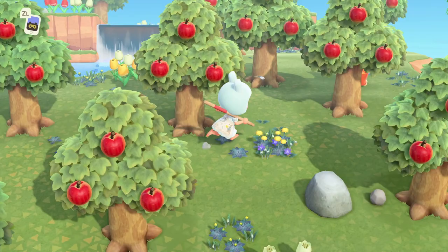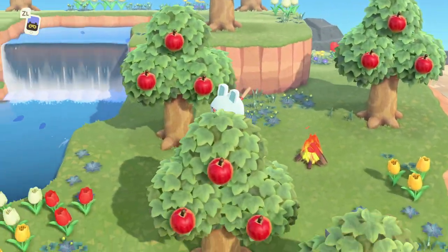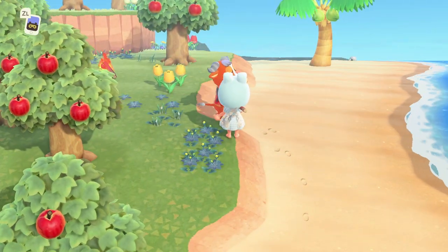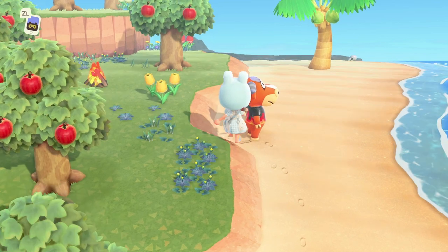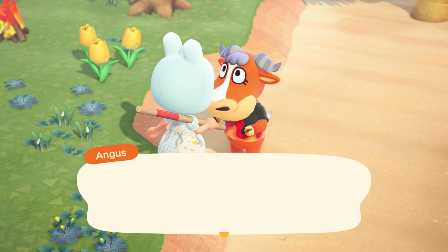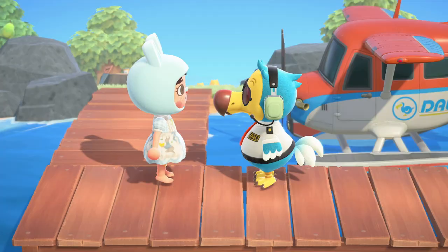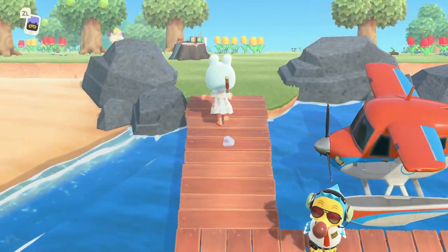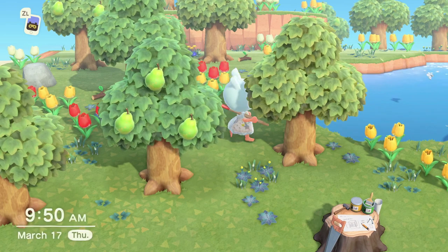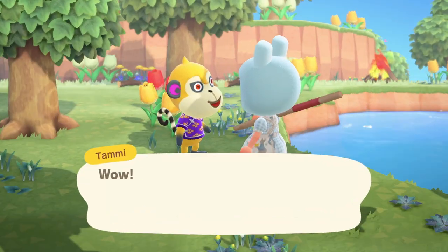Island number seven — I've already lost count. This person just came out of nowhere. It's Angus. Please tell me if Angus is a he or a she, because if he's a he, he's got eyelashes — I mean, there's nothing wrong with that. Island number eight — what is this even? That's Tammy. Sorry Tammy, you're not coming to Cottontail.